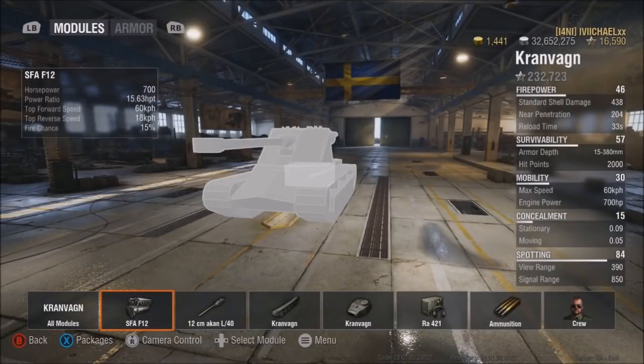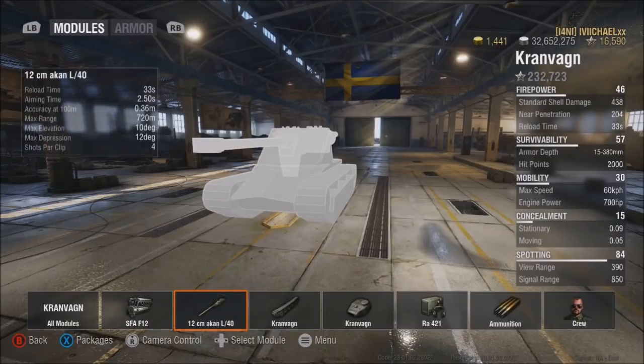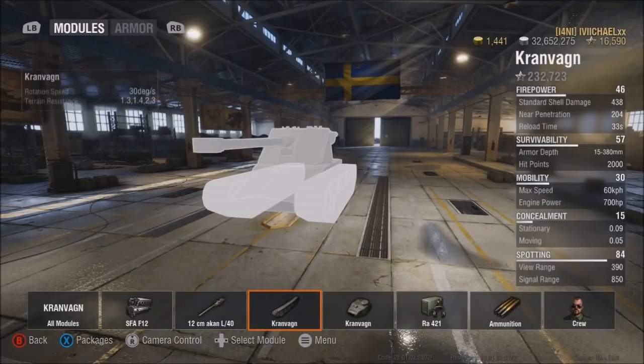So first thing we need to go over: horsepower 700, it does 60 kilometers downhill, 18 in reverse, 15% chance of engine fire, 33-second reload, 2.5 aim time, 0.36 accuracy, 10 degrees of elevation, 12 degrees of gun depression, four-round autoloader. Keep in mind that all these stats are based on a 75% trained crew, so they do go up much higher, which I will talk about after we're done looking at the armor.